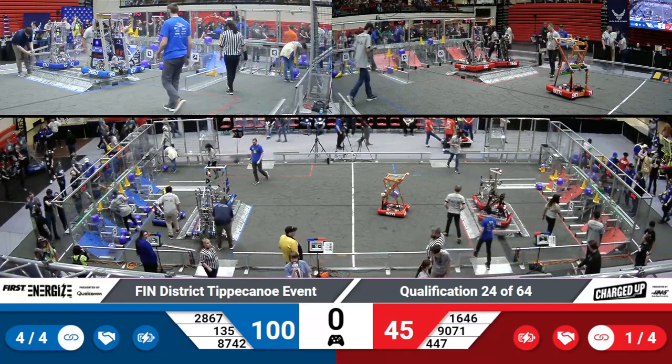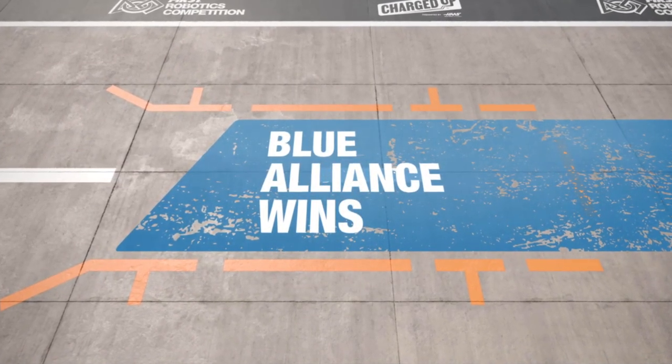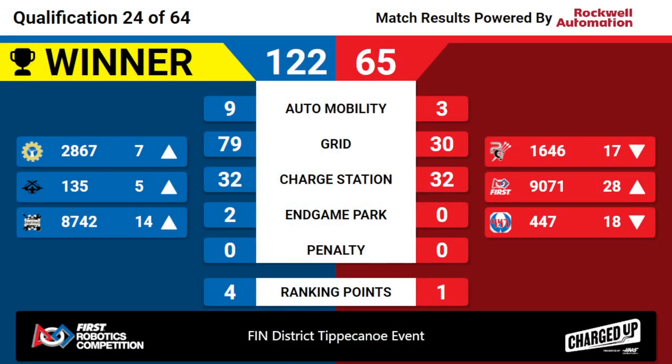Here are your scores from qualification match 24. The winner is the Blue Alliance, nearly doubling the Red Alliance's score of 65. Penn Robotics 135 going up to the fifth position because of their four ranking points.